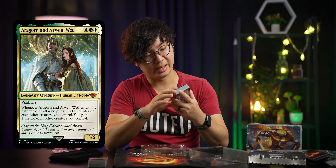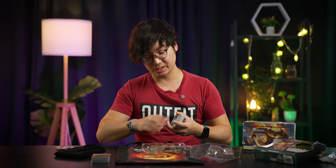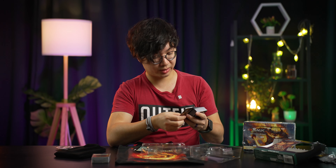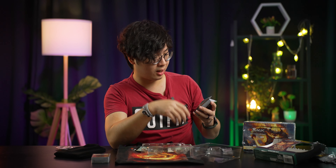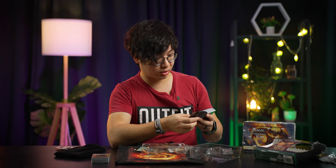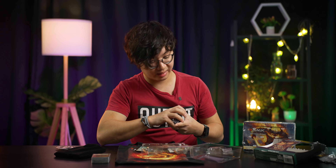It slides out and you've got a play guide which explains everything you need to know about MTG — the basics anyway — and also two cardboard boxes to keep your cards. Deck one of two has Sauron the Leadless Eye as the legendary creature, which is also a mythic rare card for this deck. You also get something from the good side of the lore — Aragorn and Arwen Wad — that's the name of this mythic rare card right here.